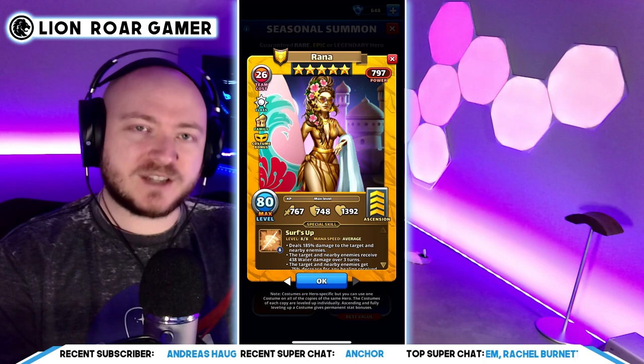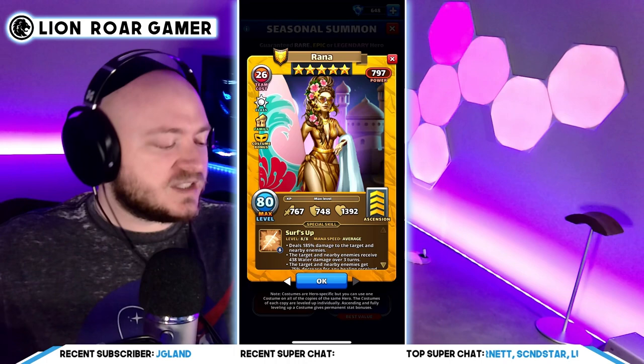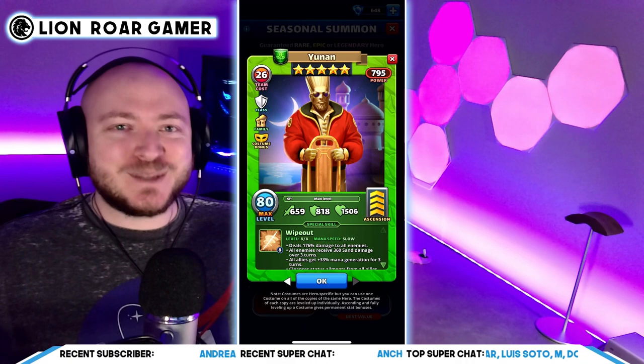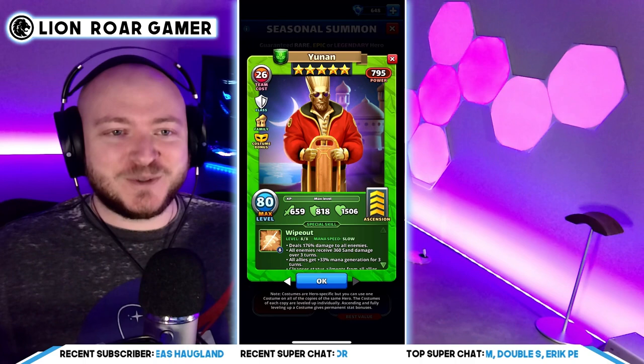I wanted to point this out. I will go more into depth on these particular costumes in a future video, so make sure that you're subscribed for that. But for now, I wanted to highlight the synergy as a lot of you are summoning — because if you've gotten lucky and have some mix of these Season 4 heroes Elizabeth and Hannah, and now the summertime heroes Yunin and Rana, you're in for some potentially very fun games and synergies. So if you haven't already, please consider smashing that like button, hitting the subscribe button and the bell notification so you know when I drop new videos or go live. I'll catch you in the next one.